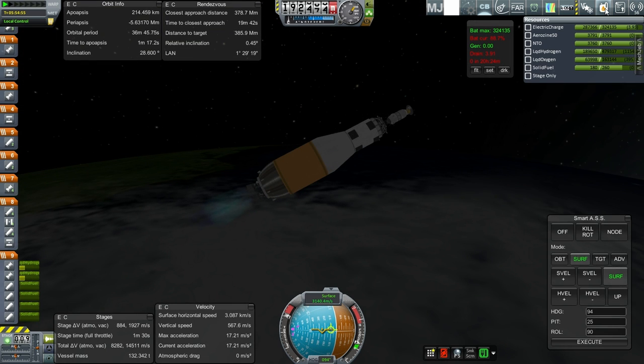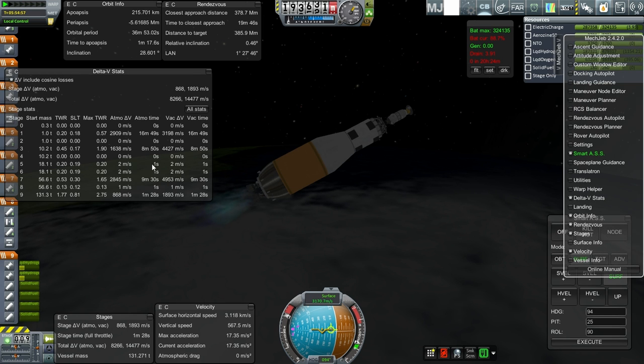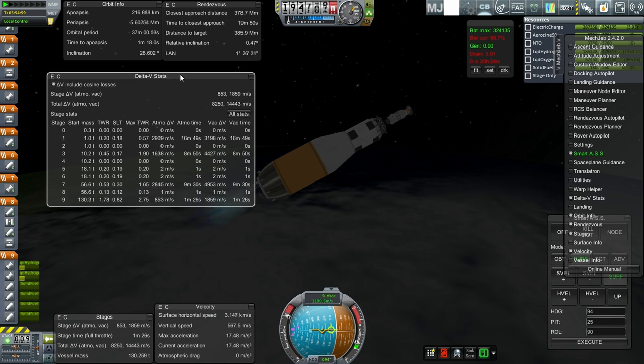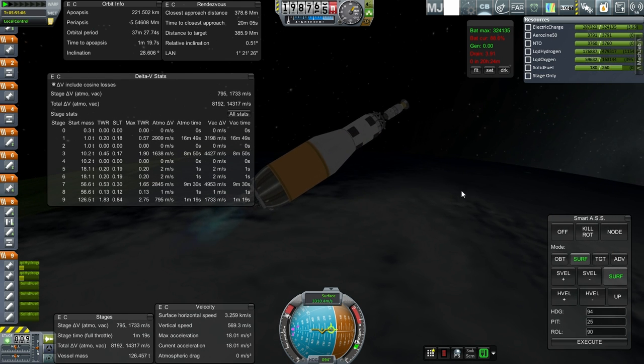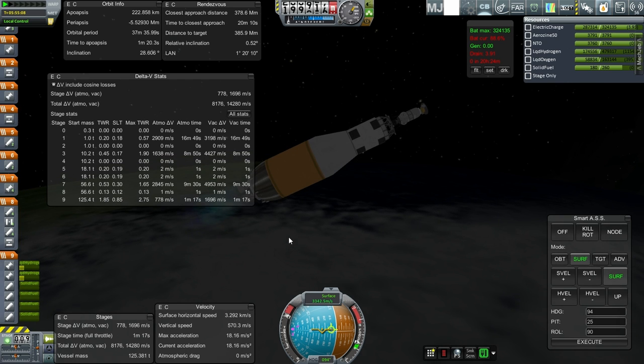Good news — it looks like we're going to make orbit, thanks to the higher thrust-to-weight ratio during this phase with one and a half minutes left. The downside is we're probably going to need to spend a lot of time burning the RL10 stage. Thank goodness we have four of them, not just two — otherwise we might not have been able to make it.